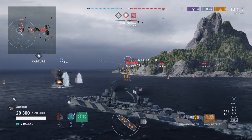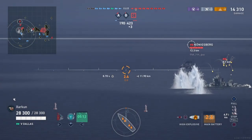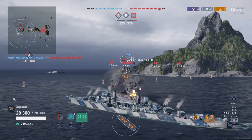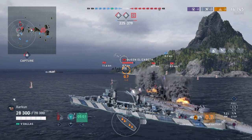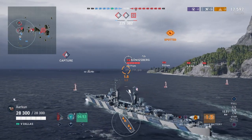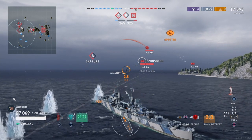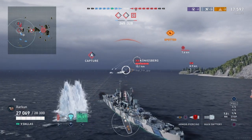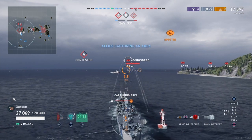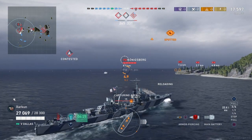A cruiser already pushed in and got demolished. The other two friendly battleships are hanging back. There is a Queen Elizabeth and three cruisers on the enemy side — three battleships versus three cruisers should be no problem. You can see that salvo on the Queen Elizabeth starts a fire. These 152mm guns do show a lot of shatters off the Queen Elizabeth's armor, which seems more pronounced on more heavily armored battleships of the same tier or higher. Even when they shatter, they still have a pretty good chance to light a fire.